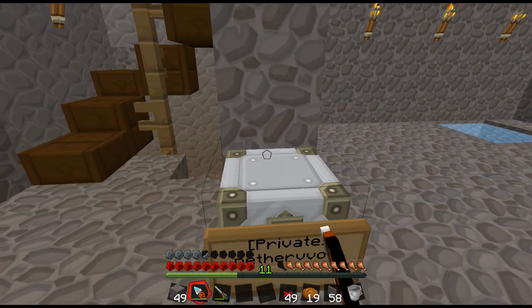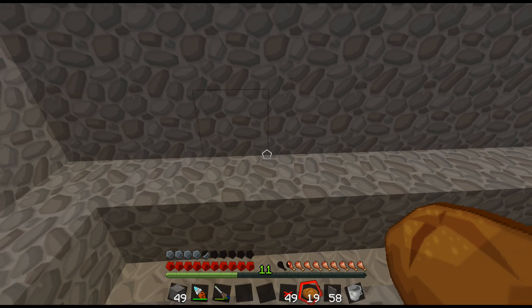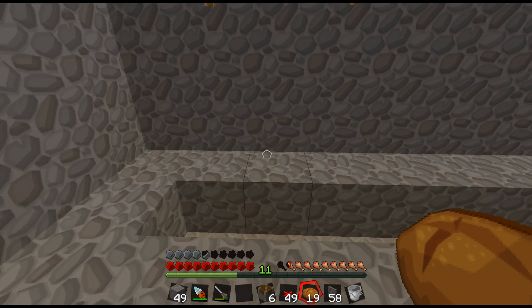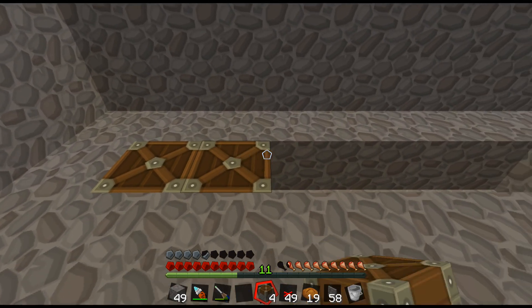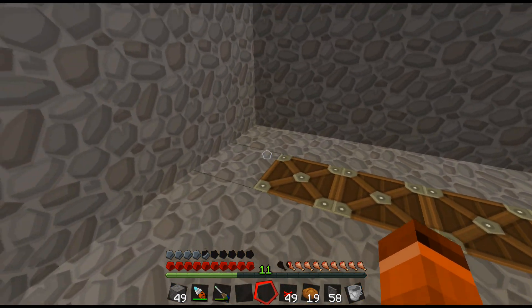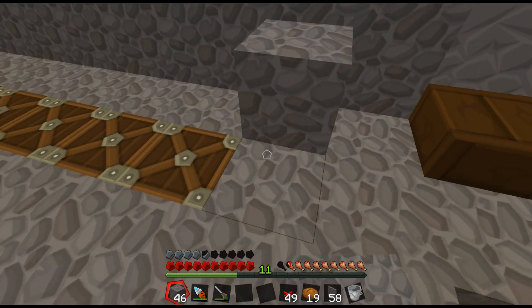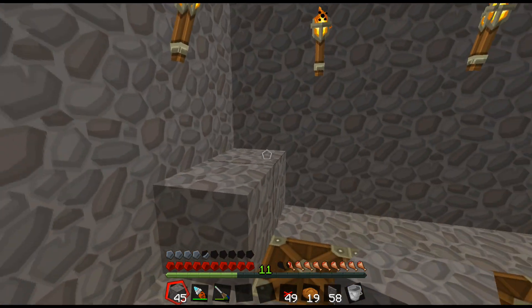Basically the way this is going to work is pistons are going to hold the water back. I'm going to set that up first, because I can't set the water up without the pistons extended. When I hit the button, the pistons will drop, let the water in, and then everything's going to start going.